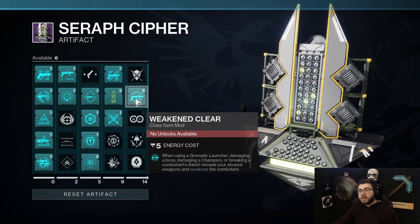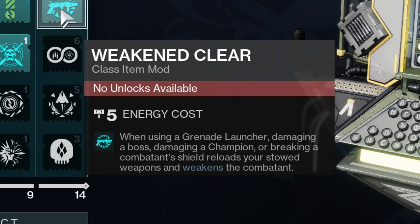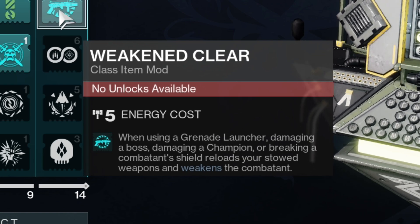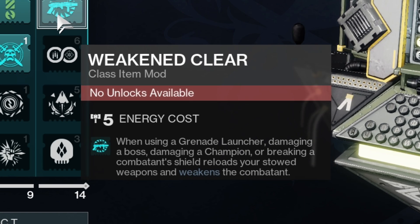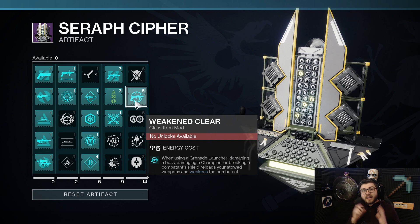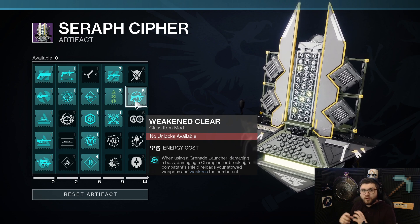I just unlocked it currently in the game. If we take a look at it, we have Weaken Clear. It says: when using a grenade launcher, damaging a boss, damaging a champion, or breaking a combatant's shield, it reloads your stowed weapon and weakens the combatant. The key part is where it says 'Weakens,' and it's even highlighted in blue, because it will actually play into your Void 3.0 Weaken effects.